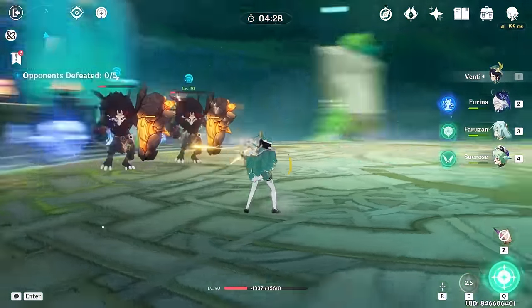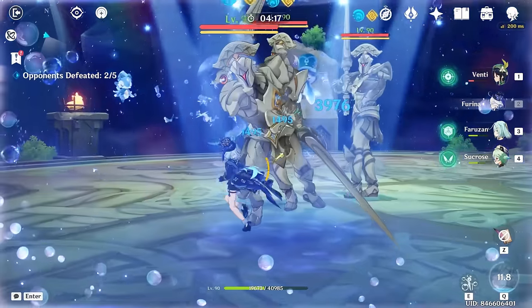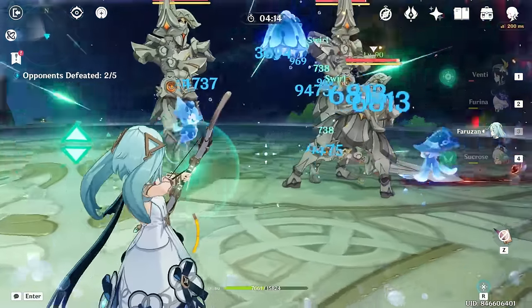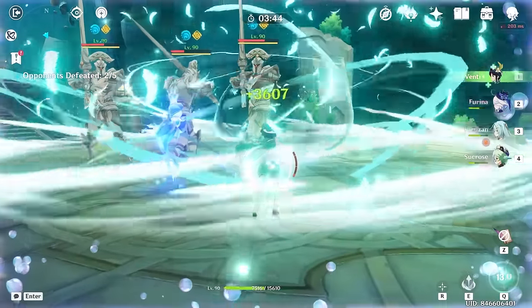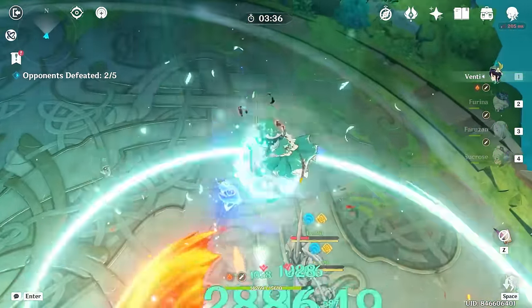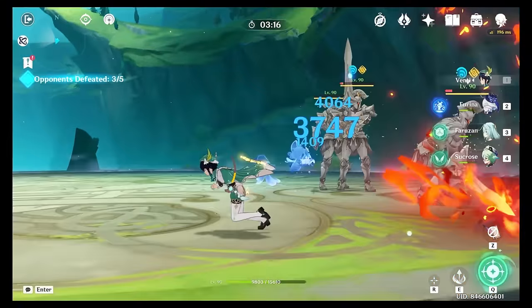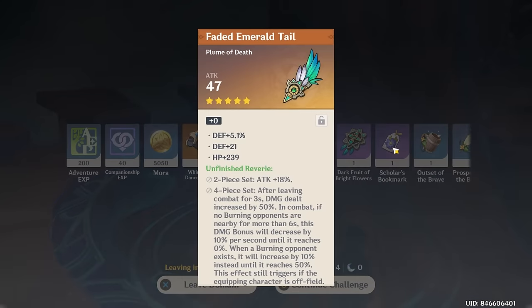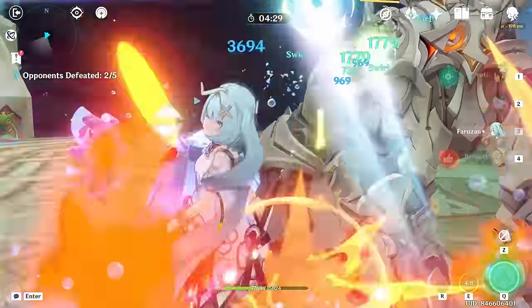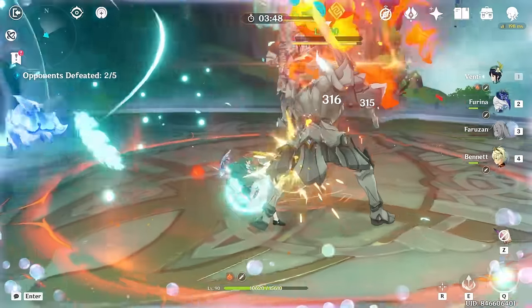He's a bad DPS, I'll give you that much. This was pure — he does so badly against characters with shields. I didn't bring Bennett, I needed Bennett. We didn't bring a healer, which is so funny actually. I think that was like 42k, which is not the highest he's hit. This is the most embarrassing — we're gonna just cut that entire segment out actually and not show it.